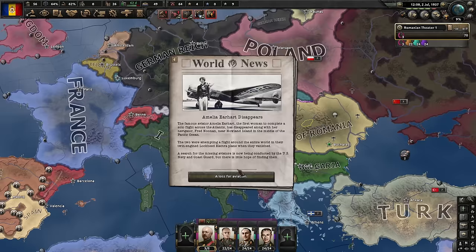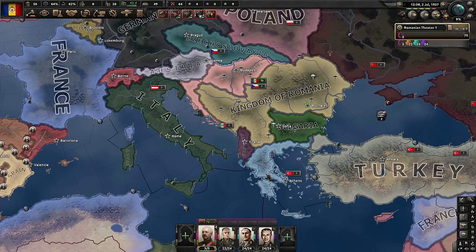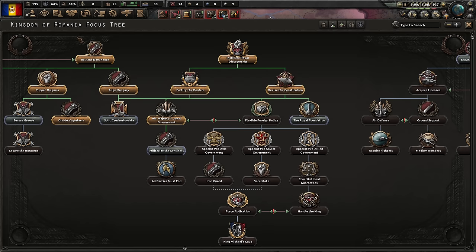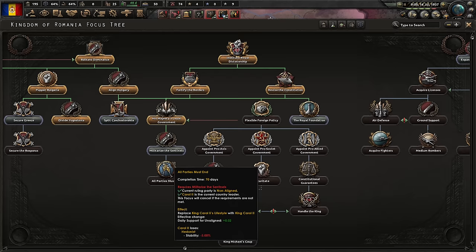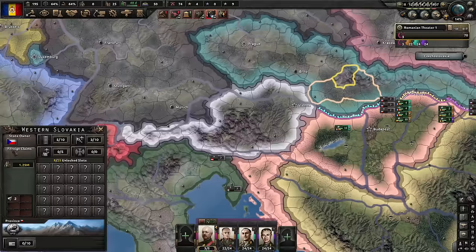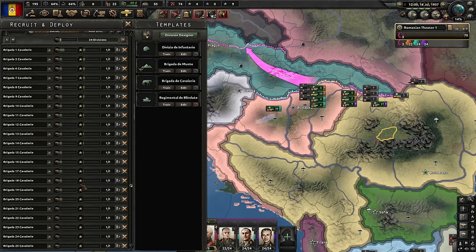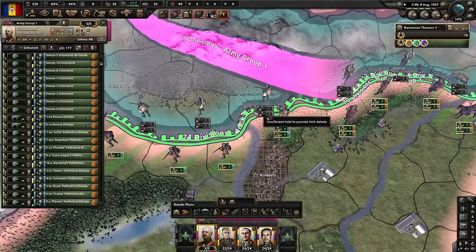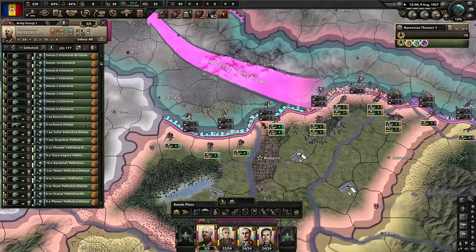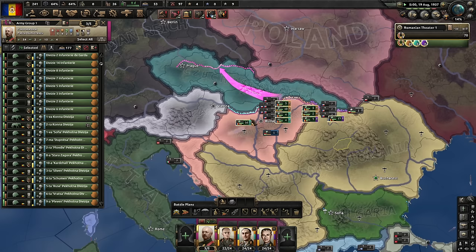We might want to deploy some more troops. After Czechoslovakia, we no longer get those convenient events where they submit — we will have to fight them. Japan declares war on China. His Majesty's Loyal Government is done. Now we split Czechoslovakia. We will get less than the Germans. And if we would get a war goal from it, we could just attack them. Czechoslovakia is strong, but with German involvement it will be a non-factor. If the Germans get involved, they get a lot of war score because of how the game calculates it.